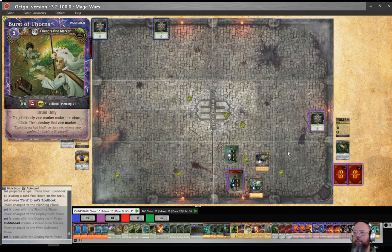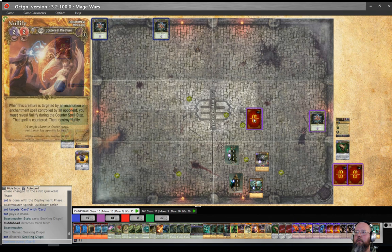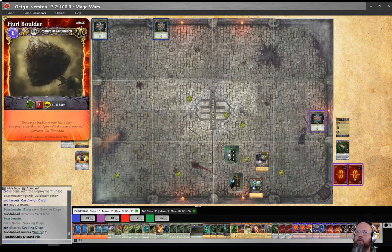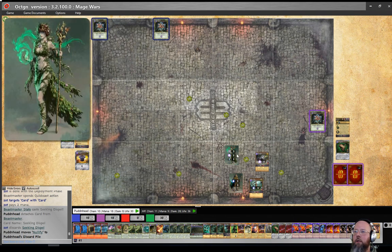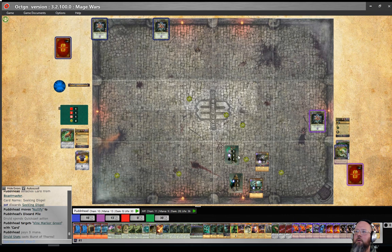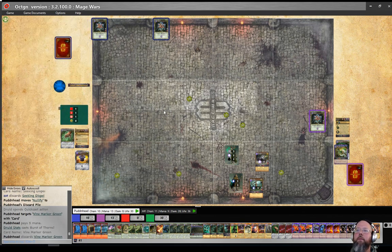First quick cast — I'm not going to quick cast. I wondered if you were going to do that — good choice. I'm going to quick cast. What is this? Ooh, nice — that's a good one. On your mage — four dice, piercing one. Three damage, no bleed. I think I have to do this. I don't want to do that — let me think. How much mana do you have? Thirteen.